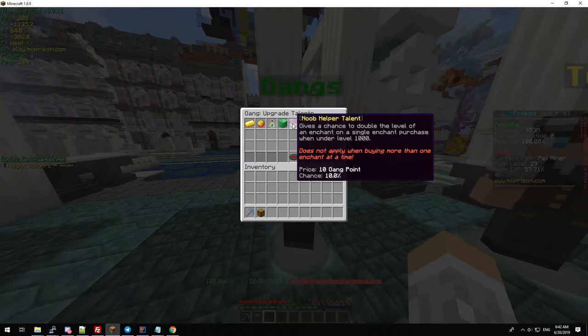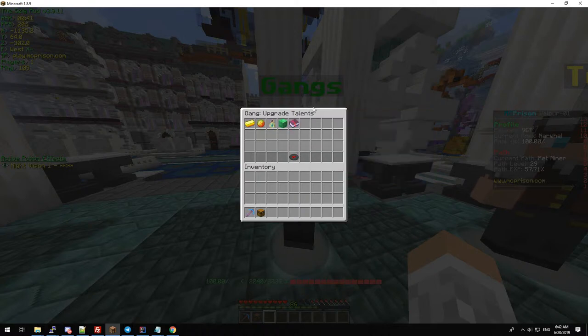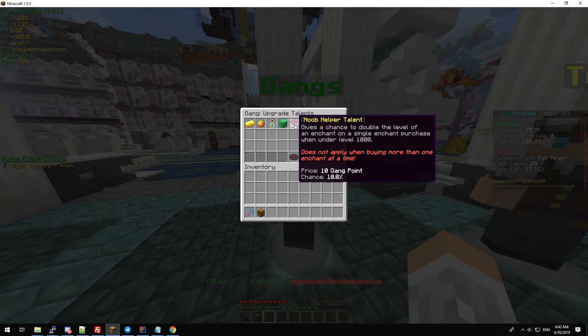The noob helper talent (Palpa) is basically a talent that helps you out at the lowest stage within the game. You've got a 10% chance if you have this talent purchased. Every time you purchase a singular enchant — so an enchantment at level 1 — on a tool that has the same enchantment less than level 1000, you've got a chance to double it. For example, if I have a jackhammer 10, normally it will go to jackhammer 11, but if I proc this, it will jump straight from 10 to 12. It does not work with upgrades that are 10, 100, or 1000 — it just works on the singular ones.